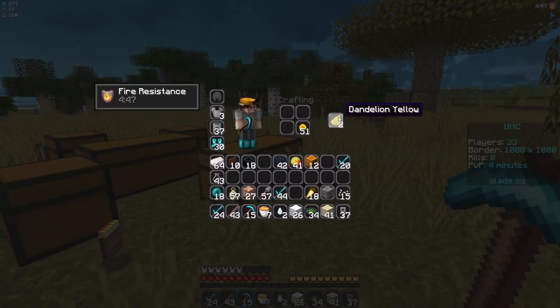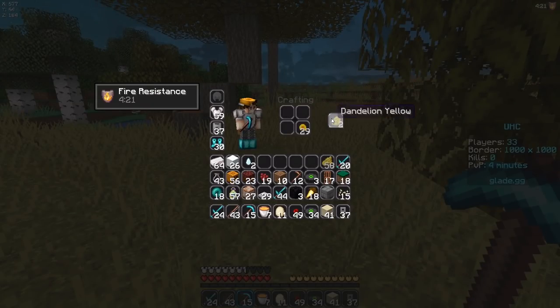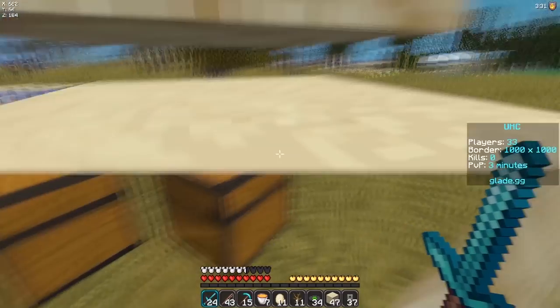We still have these dandelions that we can go ahead and turn into stuff. We got a slight armor upgrade, I'll take it. Come on, give me diamond armor please. We got nether wart — okay, I literally just need blaze rods and then I can make potions, so that's good. Sugar — I can use that for speed pots actually. Yes, dude! We got blaze rods.